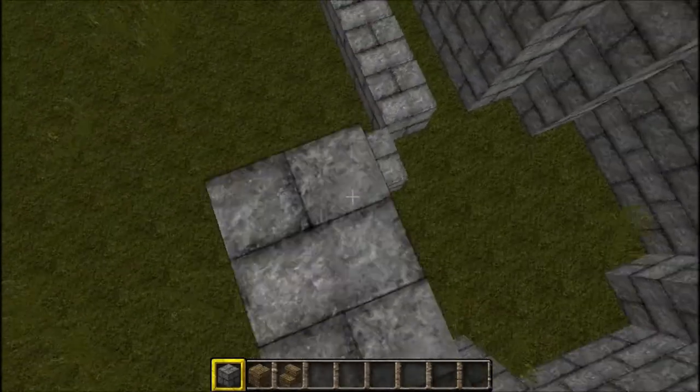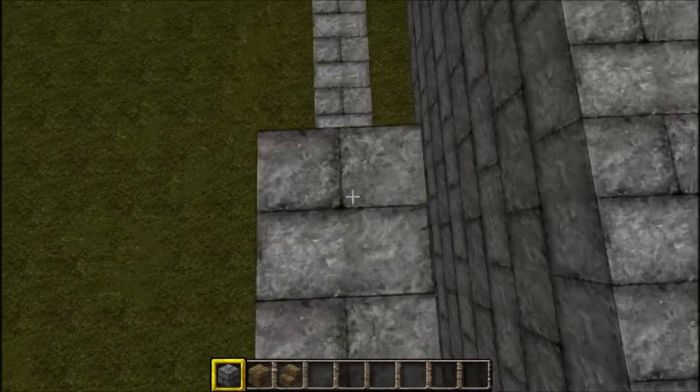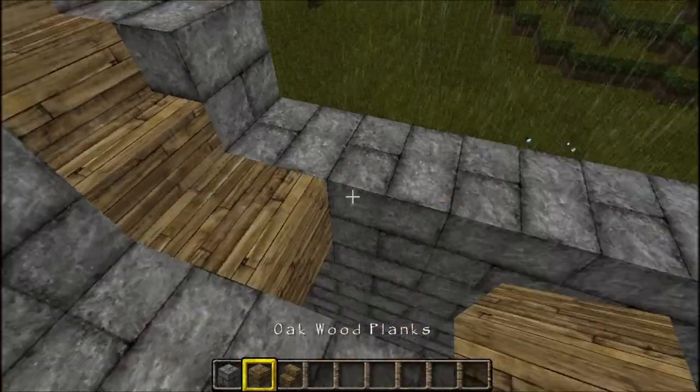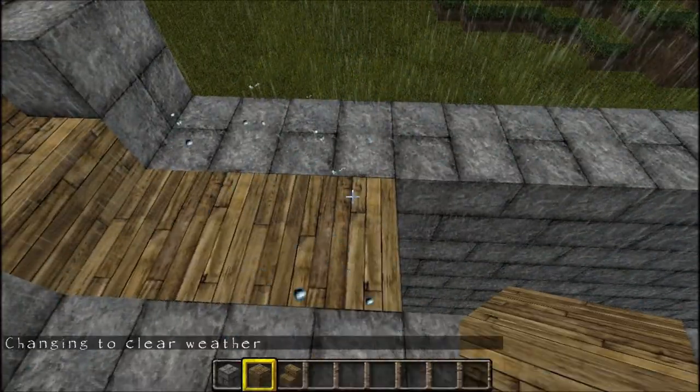So yeah, just slapping these stone bricks down - these will be four high, so that's got a few ladders. Slash weather clear - always a good command there.